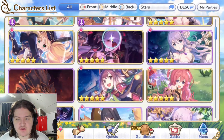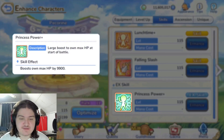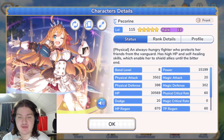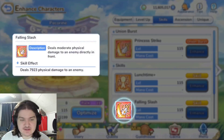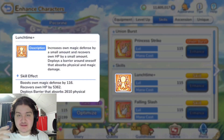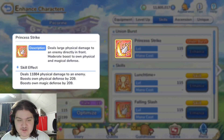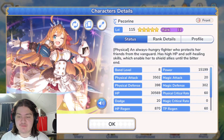Going back to Pecorine — her EX skill gives her a 9,900 HP boost at the start of battle, putting her over 40,000 HP. So she'll have 400 physical and 400 magic defense with 40,000 HP, a magic absorb barrier, and self-healing. Her Union Burst — Princess Strike — also boosts her physical and magic defense by an additional 209. Add it all up and you're over 600 physical defense and over 600 magical defense.